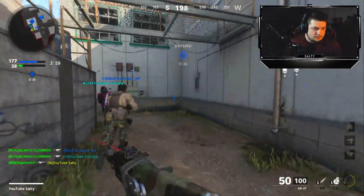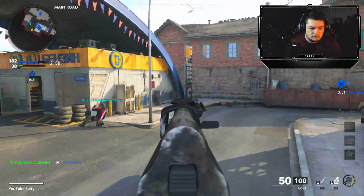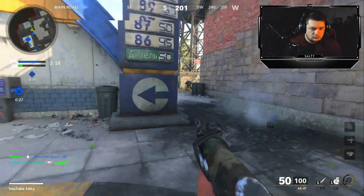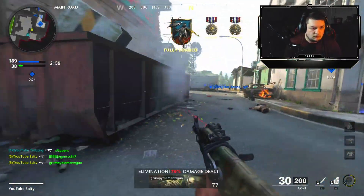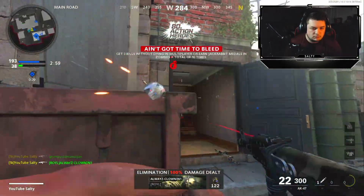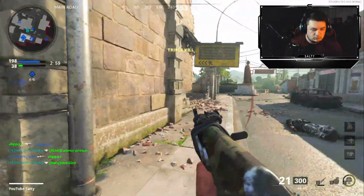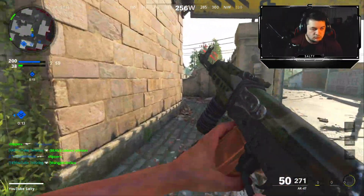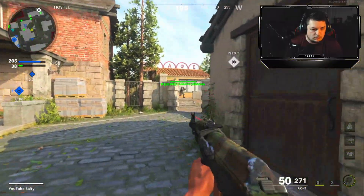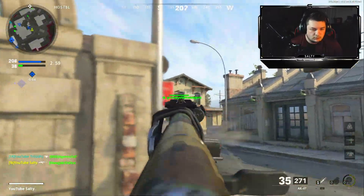41 and 8, not bad. Teammates need to chill in the hill a bit. This head glitch is not working — it's not around me anymore, I can't do anything.